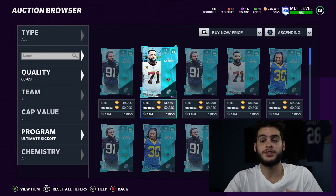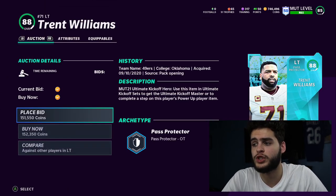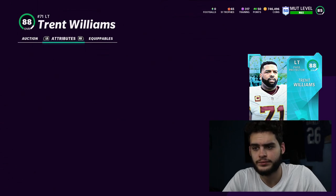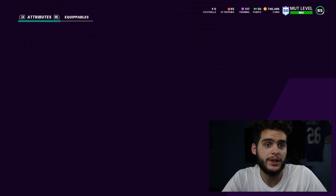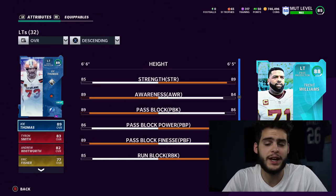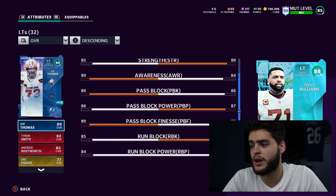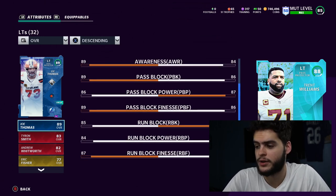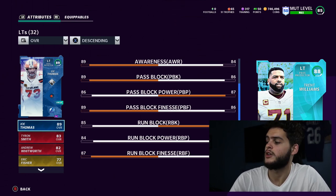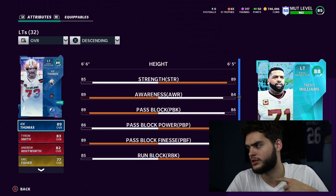Yannick Ngakoue is a great option in many regards. You get one free from the solos, and if you do the set you can get another one, so you could even run two of them. My number one is Trent Williams, and it's pretty simple - he's a left tackle. You have to compare him to the best left tackles in the game. Joe Thomas is up there - Trent Williams is better in strength, better in pass block finesse, better in run blocking, but slightly worse in awareness, pass block power, and run block finesse. Trent Williams is slightly worse than Joe Thomas overall, but Joe Thomas is 180k and Trent Williams is free.